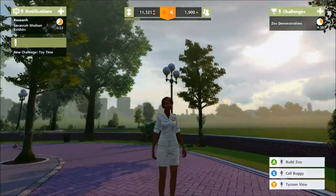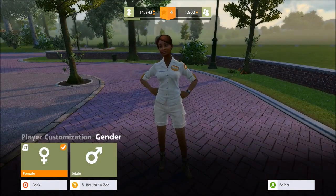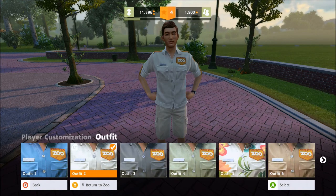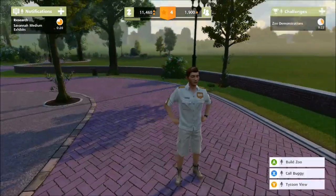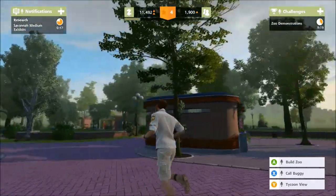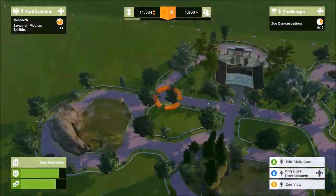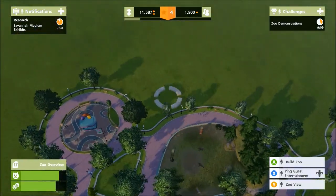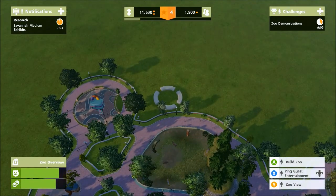Another thing worth mentioning is that you can customize your character — change its gender, outfit, and hair for basic edits. Meanwhile, our savannah medium exhibit is ready in eight seconds. We'll add that down and start adding some big cats — or actually let's see what's suited for savannah.